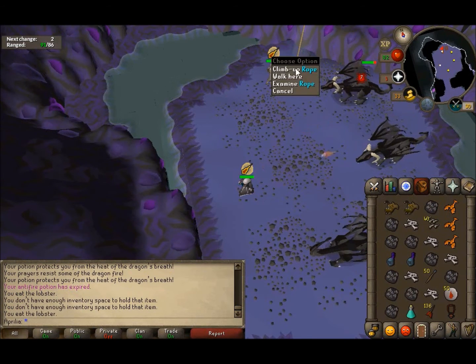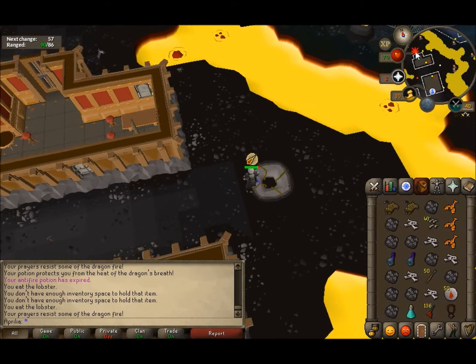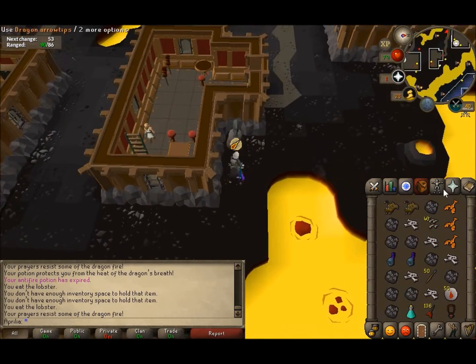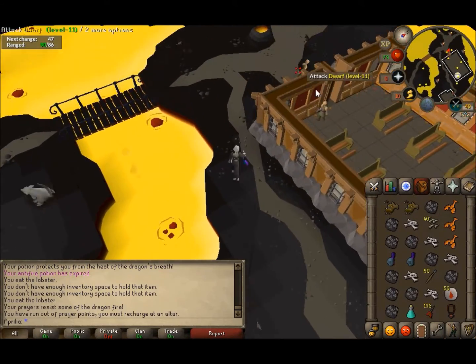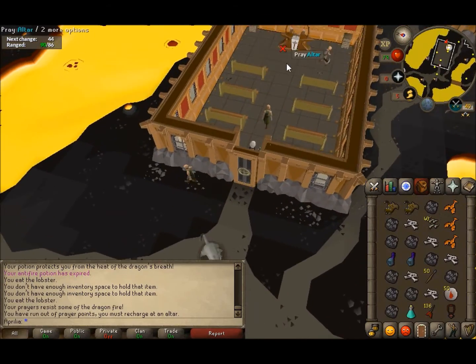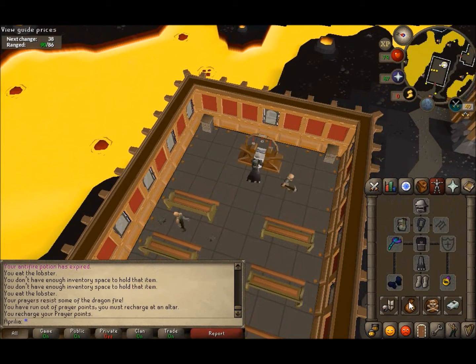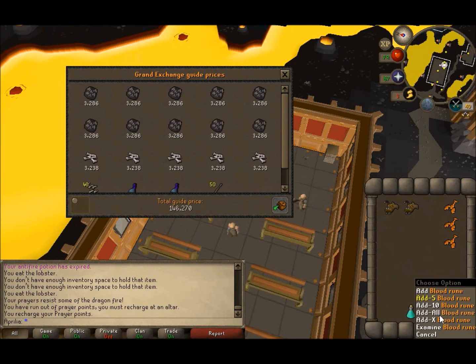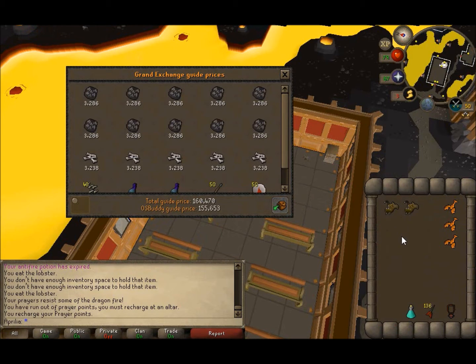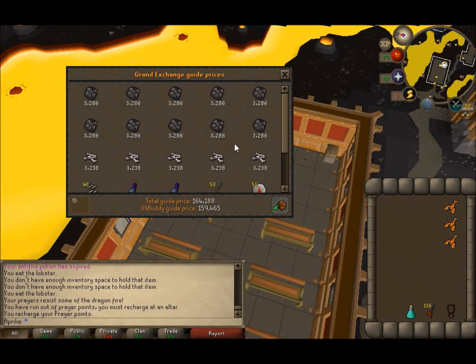Alright, let's go up and price check this inventory. Recharge my prayer first — the anticipation is real. So from 11 or 12 minutes, what do we got? Almost 200k. I'd say that's an average trip, and then every other trip you'll get one that's 300 or 400k. Pretty solid.